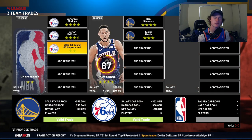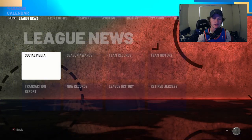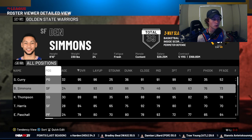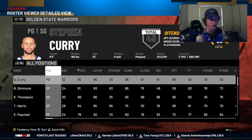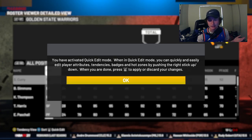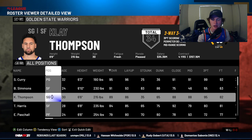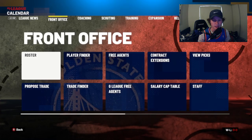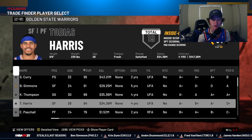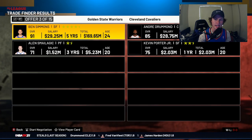It's always handy to check position changes for most of your players. If you don't know how to do that, just press Start on your controller — it brings up quick edit mode. Press A and OK, and then you can go up and down to change players' positions. Doing this helps with player values and gets you a lot better trades overall.